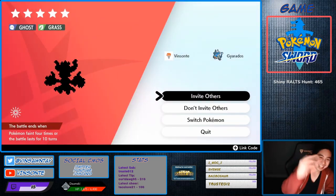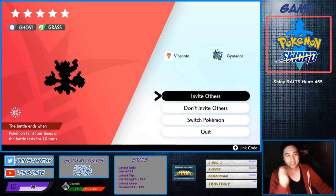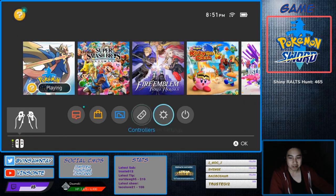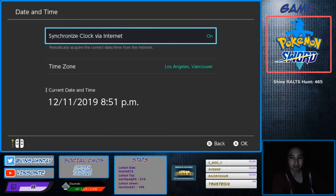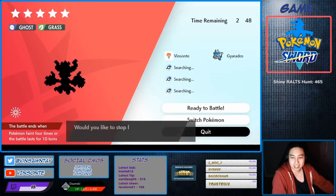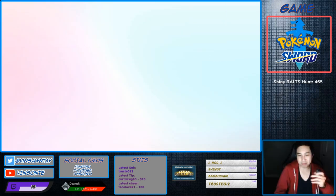So then we'll do the time skip trick — I already spawned it. I'm gonna show you how to do it anyway. If it wasn't the one, you do 'invite others,' then go to system settings, go to system date and time, turn that off, increase the day by one, then go back to your game and do 'quit.' Once you quit it will reset the den and spawn new Pokémon. Keep doing that until you get it.